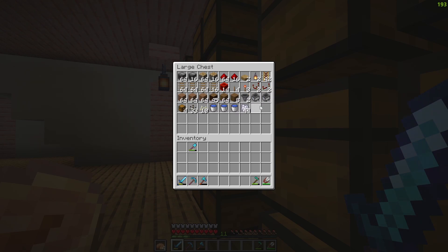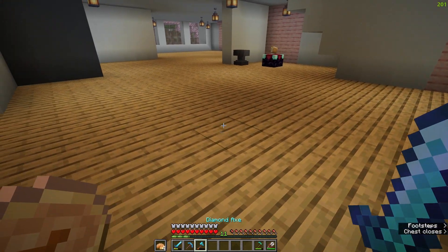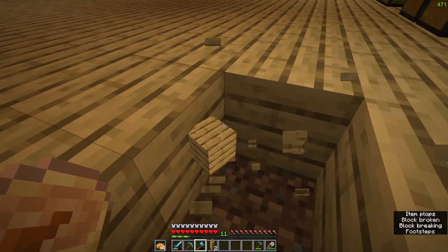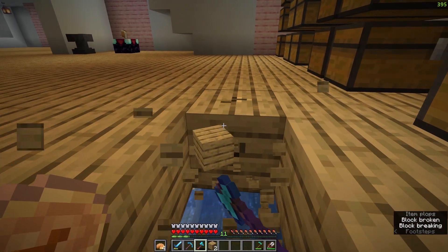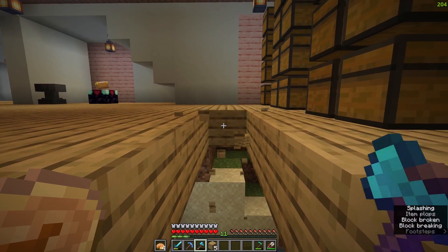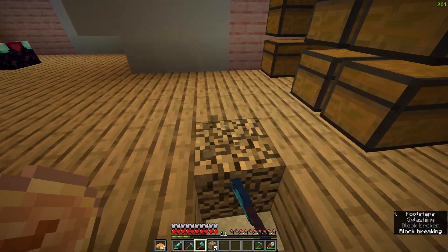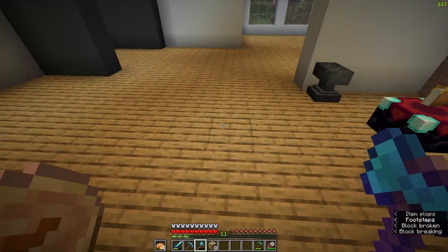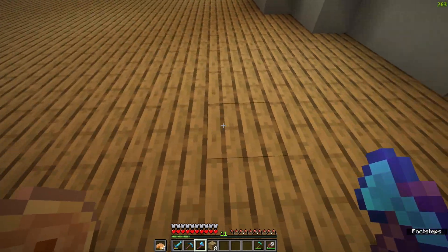I have everything so I'm going to start building up these farms and the way I'm going to do it is I'm actually going to build them into the ground here. This is going to be one farm and then the other farm is going to be right over here — nine blocks by nine blocks each. They should both fit. I made sure the house was big enough when I built it so that they would fit.